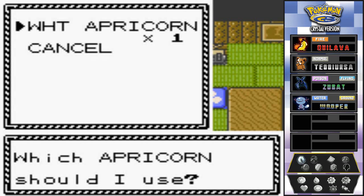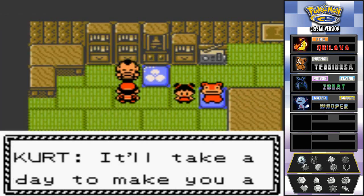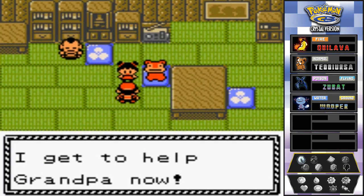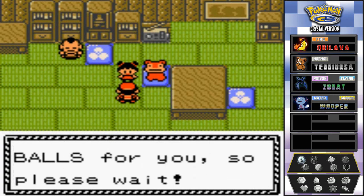I only have one apricorn and that's the white one - I think this will be made into a Fast Ball. Giving it to Kurt. It actually takes him a full day to make it, so don't expect it quickly. His granddaughter says she gets to help grandpa now - they'll make a good pokeball, so please wait.